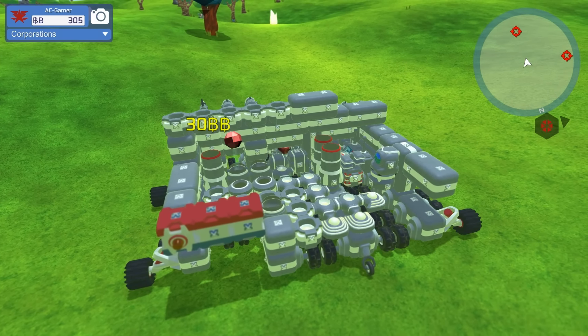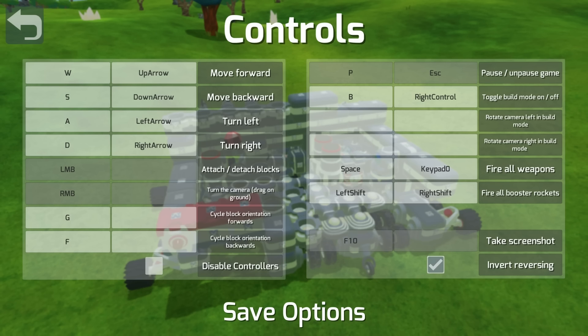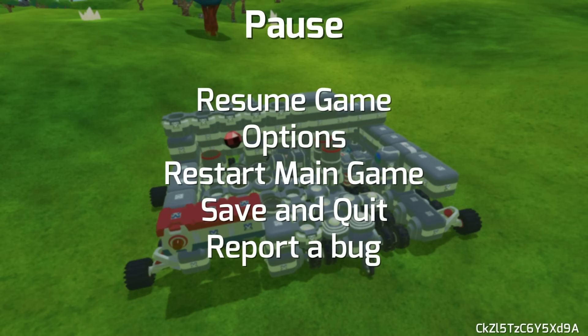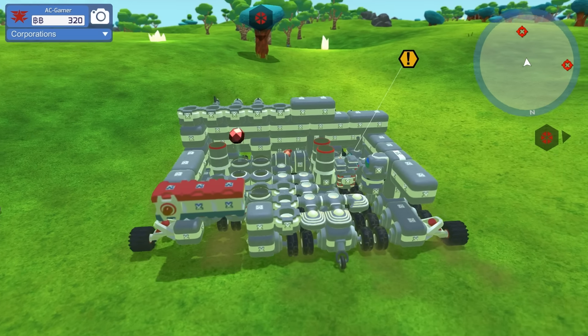Hold on a second — I don't know why my firing button is not firing. Fire all weapons. There we go. Insert — always. Why would it be anything different? I don't know why it changed between this episode and last episode. That's weird. I've never had that issue before.